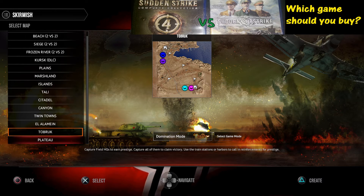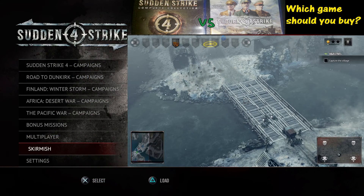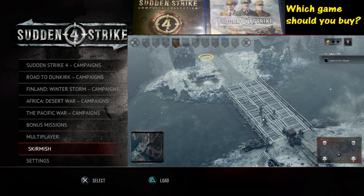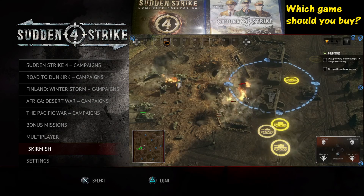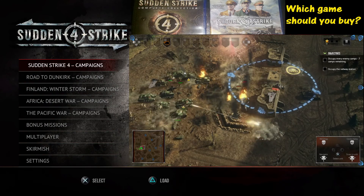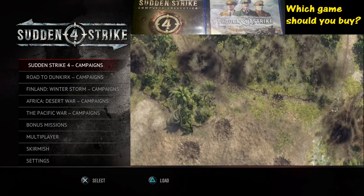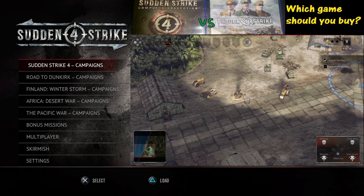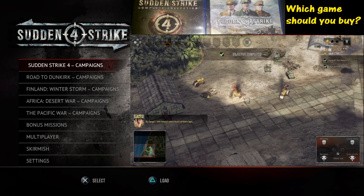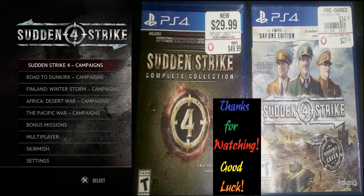So which one should you get? It really depends on you. Ask yourself how much you like this type of game and how much time you have to play. If you don't have a ton of time, the original Sudden Strike 4 campaigns version is probably fine. But if you really enjoy the game or this genre, I'd strongly recommend the complete edition — it has a lot more options, more theaters, and more ways to play. That's my two cents. Thanks for watching and good luck.